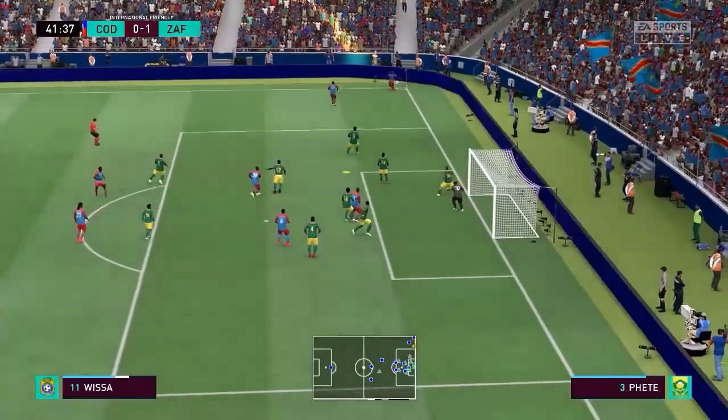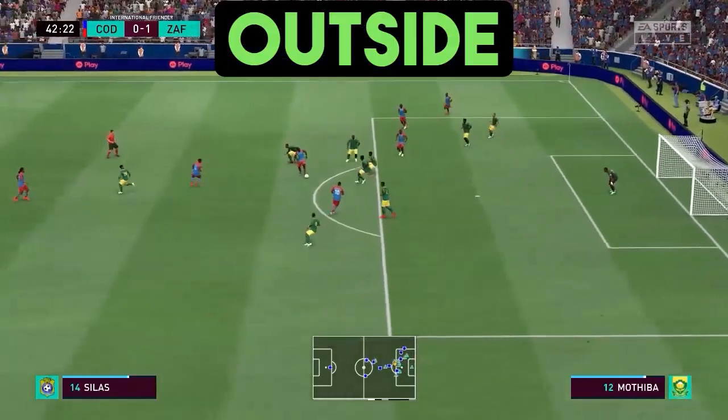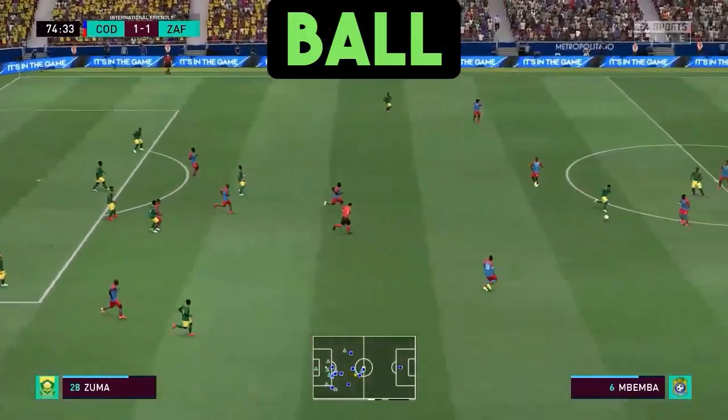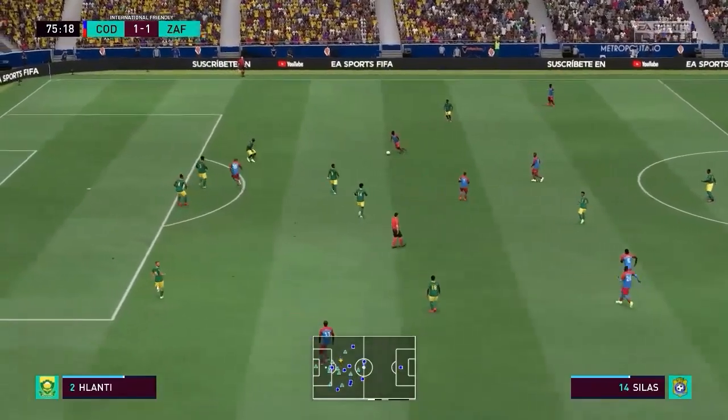DRC play from the corner, the ball is turned over just outside the box, plays it to the attacker who nestles it into the top left corner of the net.